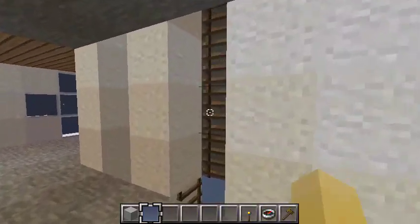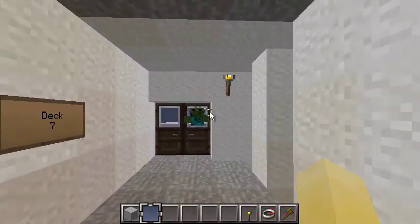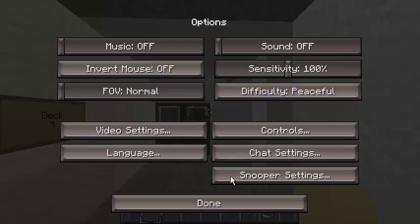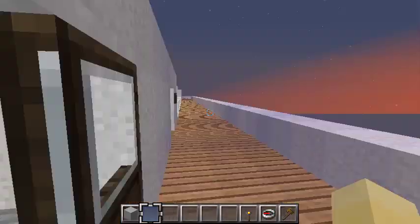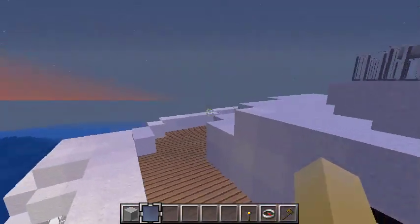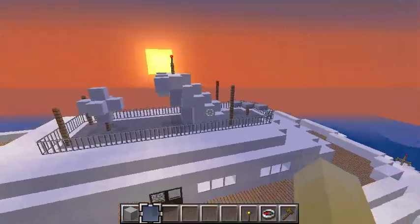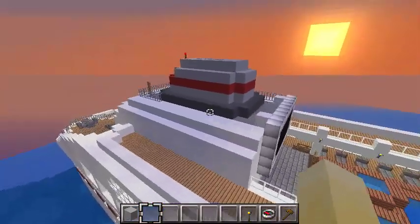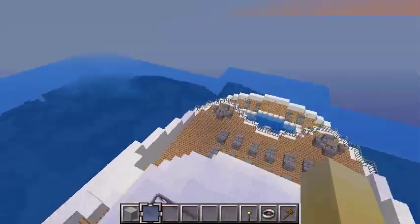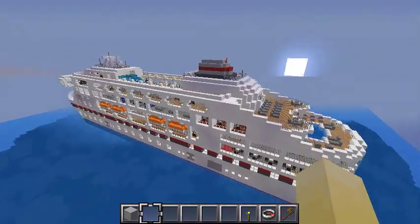Deck seven is next, and I believe this is the final deck — thank God. This is the top deck area, which is pretty much all deck as always. You have your antenna and your Doppler and all your good stuff up front — all your navigational systems up there. Then you've got your smokestack back here with more antennas for reading stuff. That's pretty much all of the ship, and this concludes the tour.